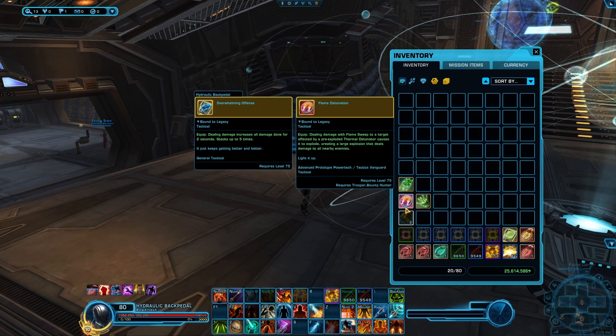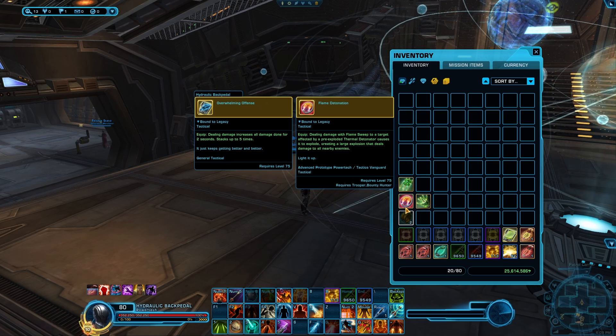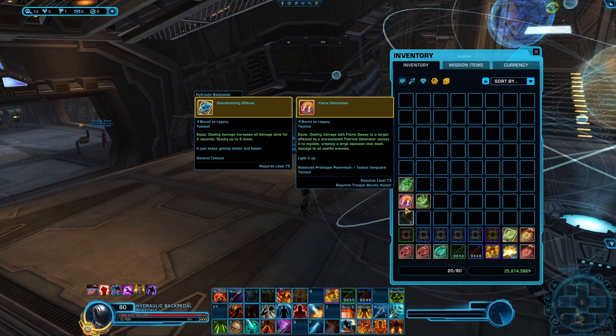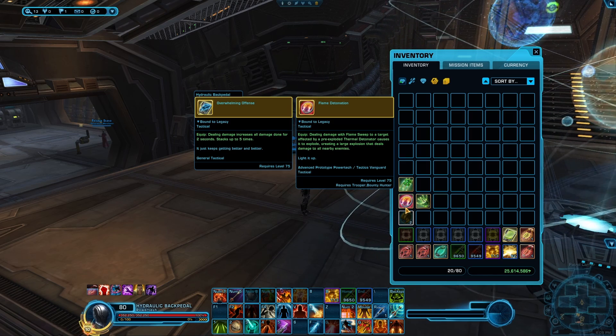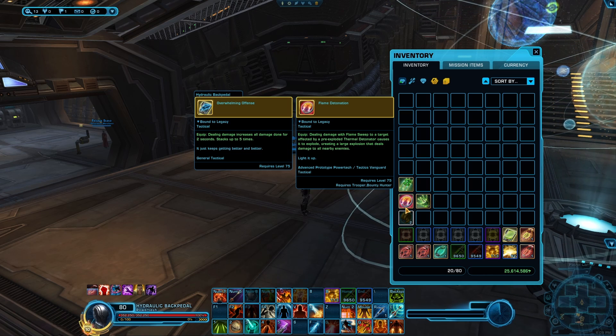The only real tacticals you have are overwhelming offense and flame detonation. You can use taunt stun, though I don't particularly recommend it because taunts are very valuable. But if you're already being tunneled anyway, maybe it's not a bad choice.